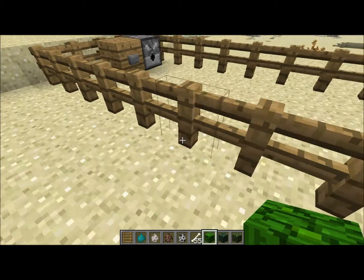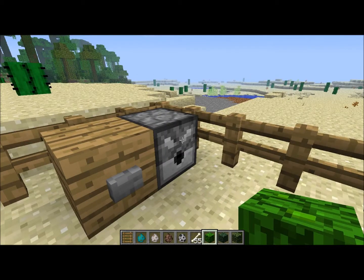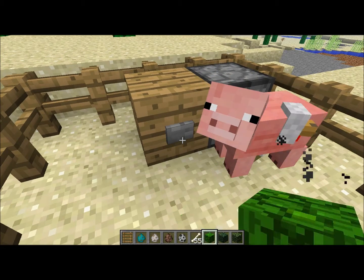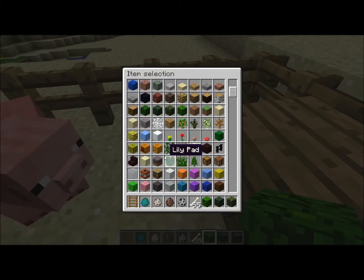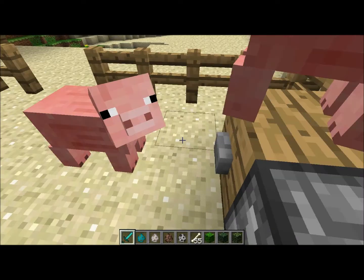Next up, those little eggs — you know those spawn eggs in creative mode? Now they spawn the actual animal when used in dispensers. So now all the map makers can have animals or enemies poof up, whichever you want.